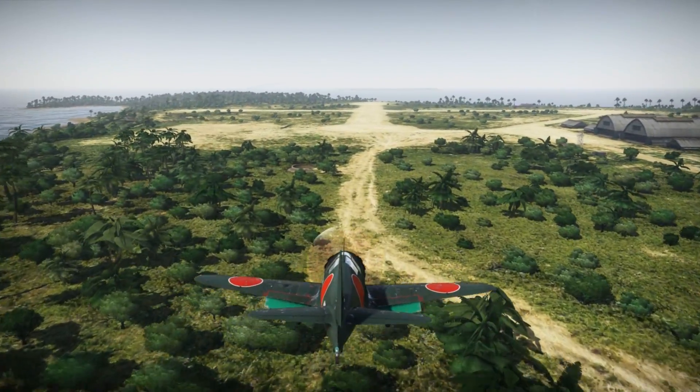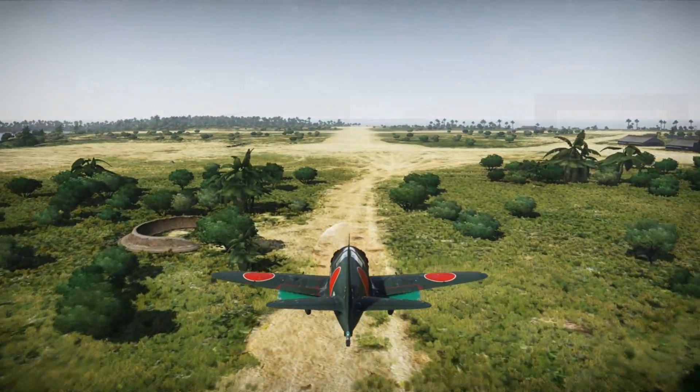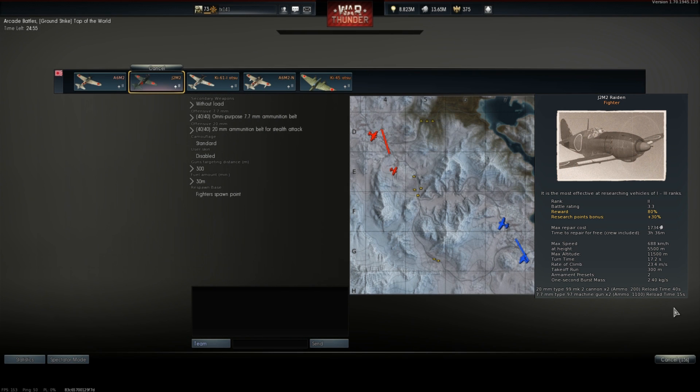With our historical overview out of the way, let us see how the J2M2 handles in War Thunder. For today's game we're on the ground strike map Top of the World using the following setup. Stealth belts are on our 20mm cannons. The reasoning here is that the mixture of high explosive fragmentation and armour-piercing incendiary rounds works very well to defeat any opponent we may face, whether they be bomber or fighter alike. To range in these stealth belts, we need to use the omnipurpose belts on our 7.7mm machine guns.